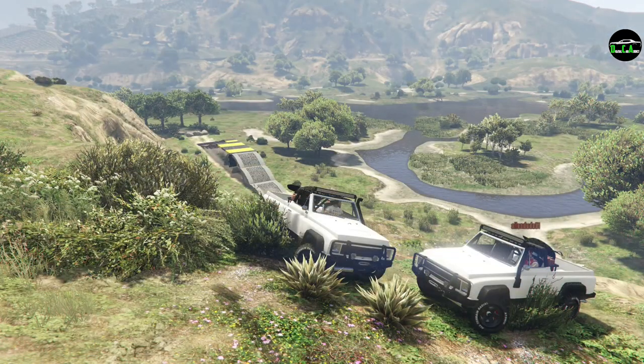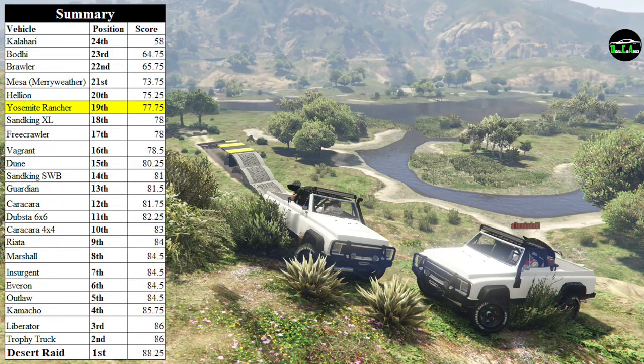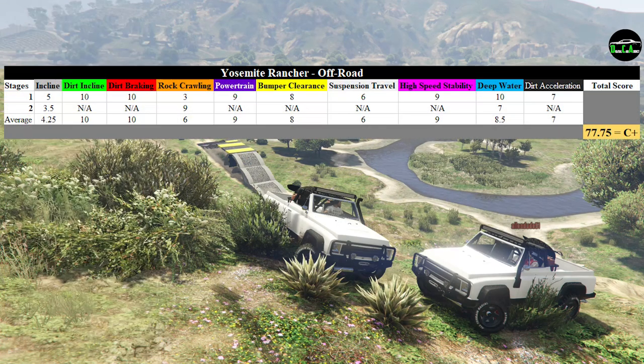Adding it all together, the off-road capability score is 77.75 out of 100. For the Rancher being an off-road truck, it's honestly not really that great of a score in comparison to most of the off-road capable vehicles in the game. It gets 19th place out of the ones tested so far. It mainly struggles with the incline test due to its weight, the rock crawling test due to its ground clearance, and in the deep water test as well.